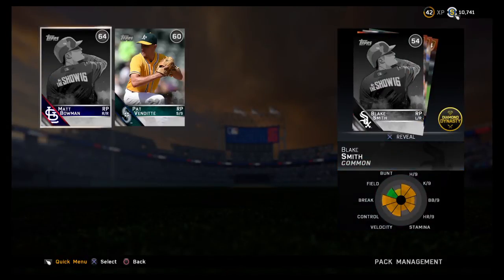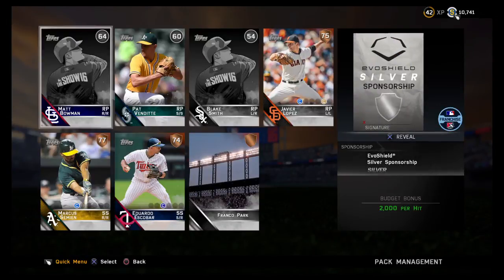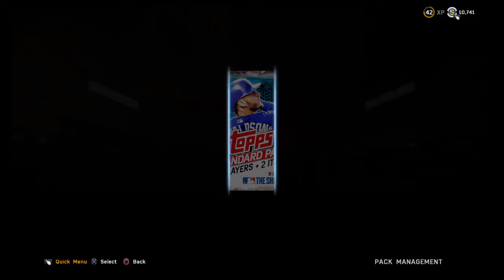Oh my god — I got the switch pitcher and Javi Lopez, those are both potentially useful assets. I don't think I could roster both — that's not a great allocation of resources. Marcus Simeon could have some usefulness. I'm just going to write down Javier Lopez and Pat Venditti. Blake Smith, Matt Bowman — don't think so, fellas. Four more packs.